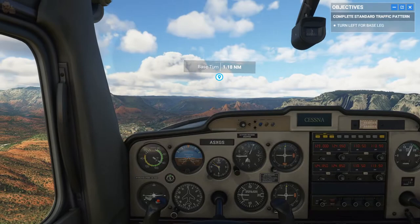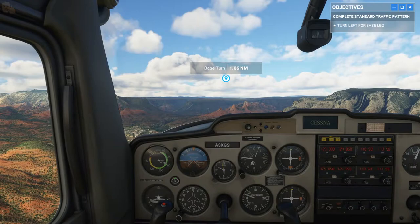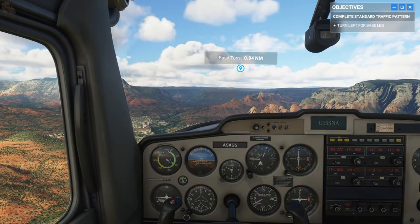We're going to fly past the end of the runway here. Keep going until you see it at a 45 degree angle behind you — that's your cue to turn left again onto the base leg.